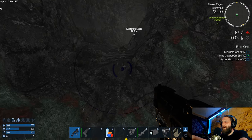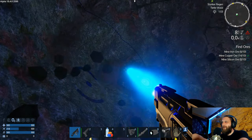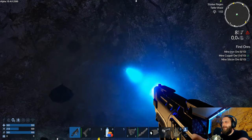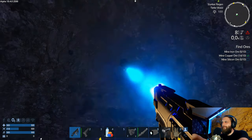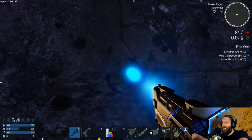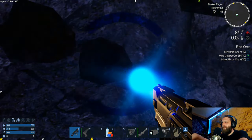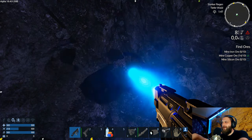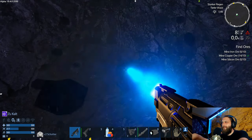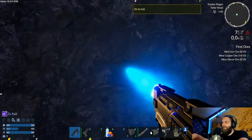Jetzt haben wir natürlich noch kein Jetpack. Da ist mein Bodengleiter. Graben wir uns hier hoch, nehmen dabei gleich noch ein bisschen Schotter mit – den brauchen wir sowieso, wenn wir nochmal eine Basis bauen wollen. Ich würde die nicht gleich aus Stahl bauen. Gucken, dass wir die Neigung richtig hinkriegen. Schon friert der gute Mann – ja, mir ist kalt. Das sehe ich.